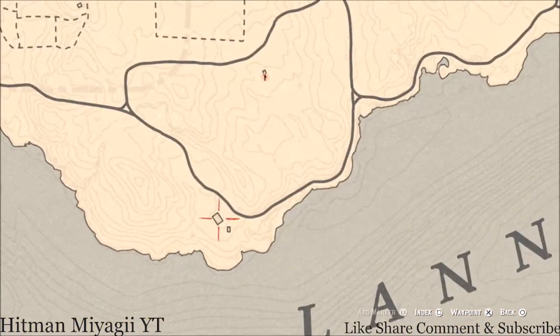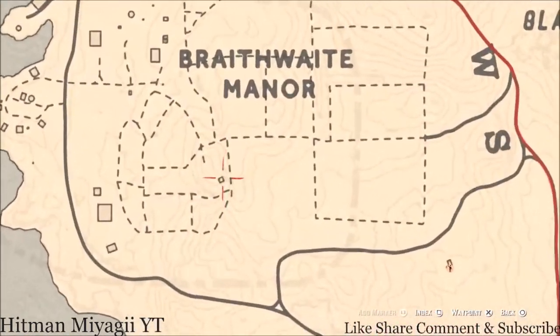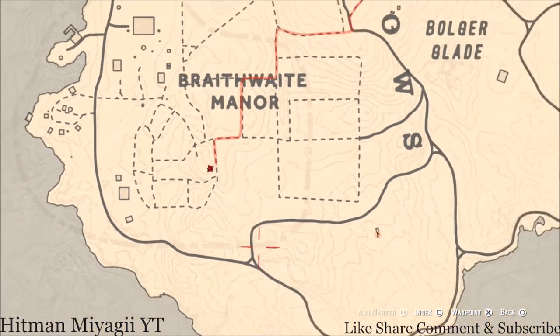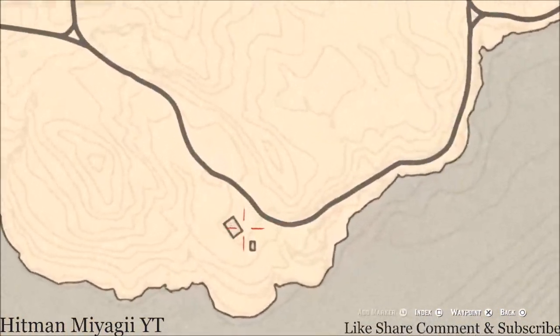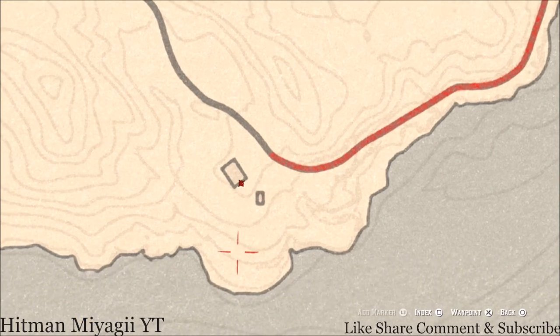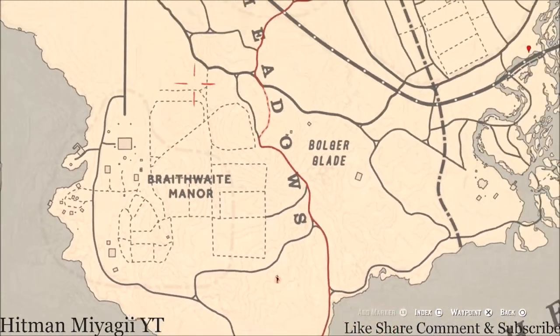Down here around this house there's a tarot card somewhere, and right inside this house there is a family heirloom: a Rosewood Hairbrush. This Rosewood Hairbrush is on the nightstand in the corner. The tarot card is outside the house on a work table on the side of the house, and that is a Four of Swords tarot card.